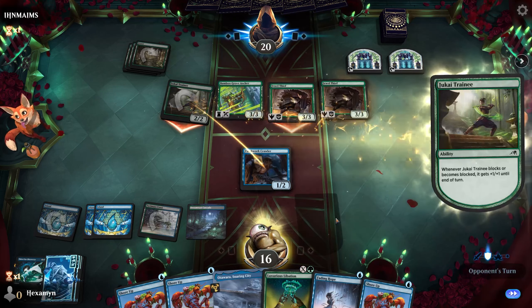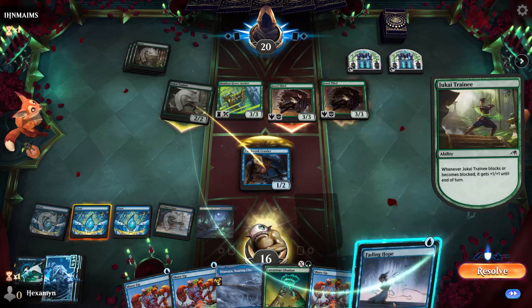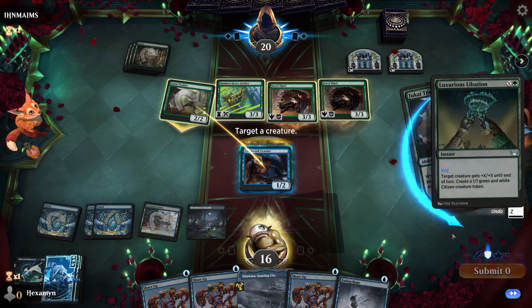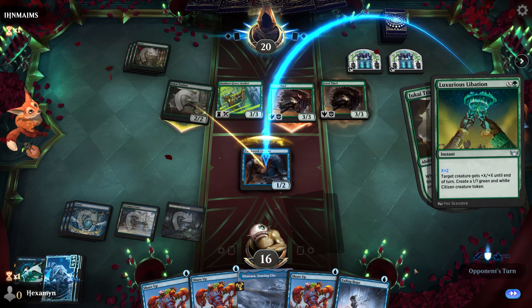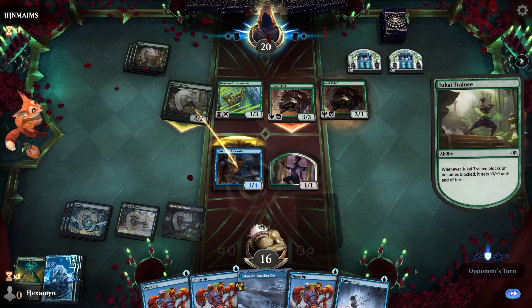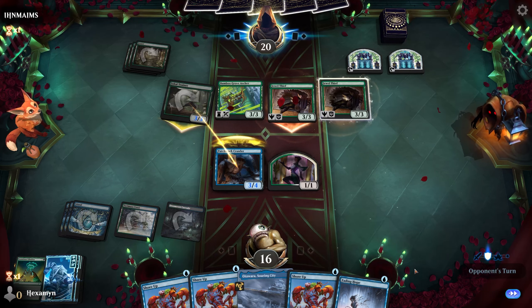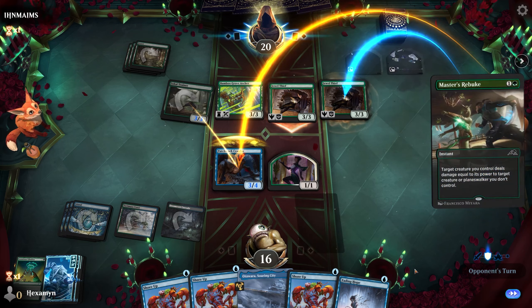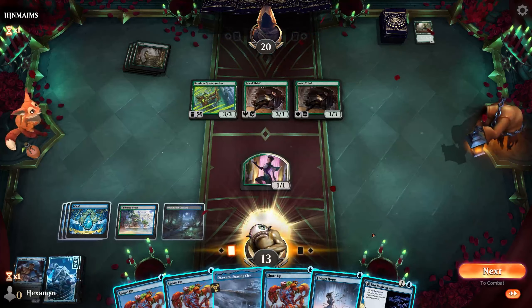We'll just block here and connive. Oh wait — what does that Dukai do? That gets me for not reading the card. It gets +1/+1 until end of turn. Conniving is going to be no good here. So we're going to have to just use our Libation to pump up our Crawler. This does put our shields down. We're going to lose our Crawler, but not the end of the world. We'll play our Modern Age, get to draw and discard, and we'll discard one of our lands. Hand isn't particularly great at the minute, but we'll just pass our turn.